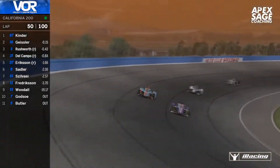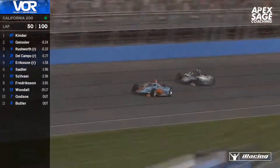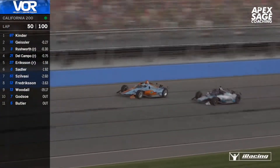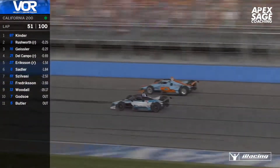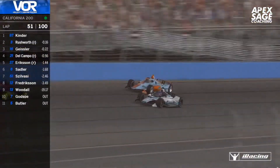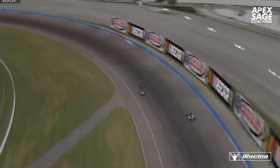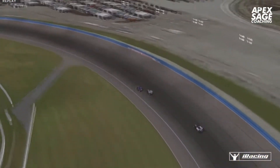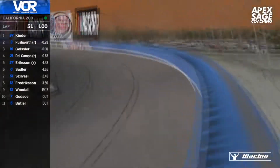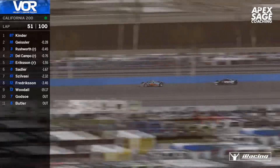Seb shuts the door on Thomas Geisser — that takes all the air off Thomas's front wing. That was a very aggressive move halfway through this one. I'm not sure Thomas is going to be very happy to see that — I think he's going to be saying a few bad words in German. He then gets passed by Jamie Rushworth as well. It's a legal move, but Thomas is not going to be happy. Rushworth actually clears him again on the high side.